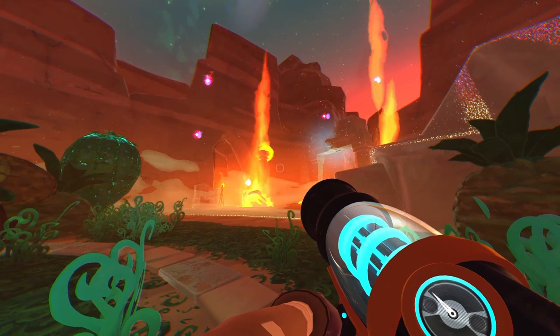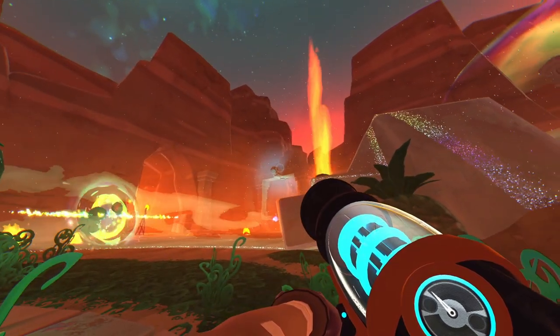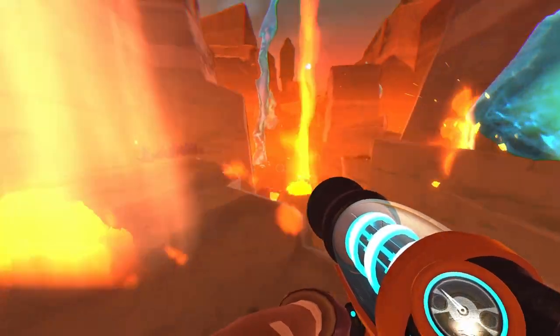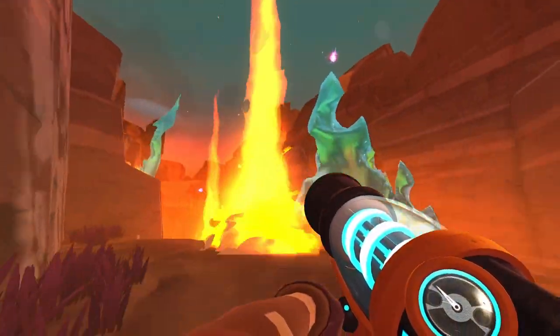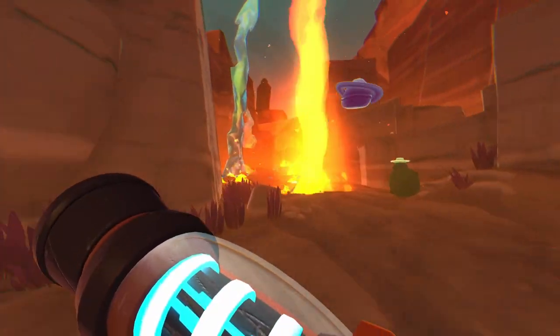From what I could understand, these firestorms are caused by the great glass pillars, which act as magnifying glasses for the sun's light, creating hot spots under the sand, which eventually burst with fire.